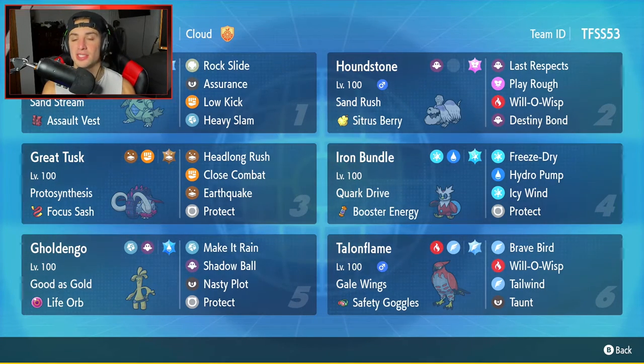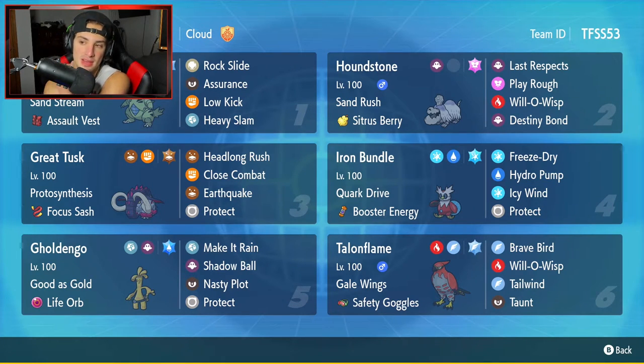That's Houndstone — it has Sand Rush to double its speed in the sandstorm, Citrus Berry to heal up its HP when it falls below half, and Last Respects as its main move. It also has Play Rough, Willowisp, and Destiny Bond for when I know I'm gonna get knocked out, to try to take out their Pokemon with me.